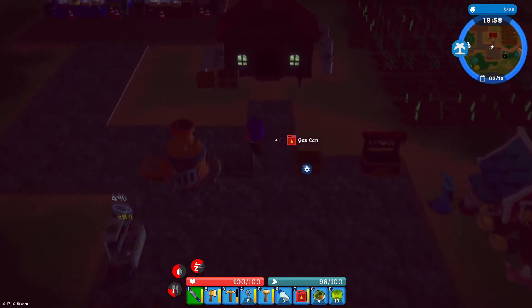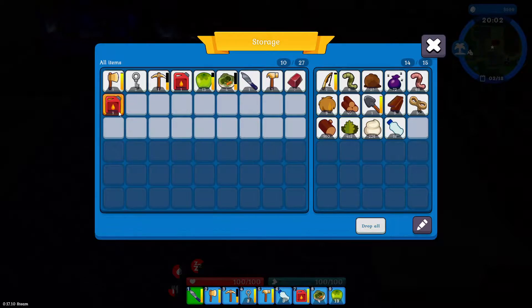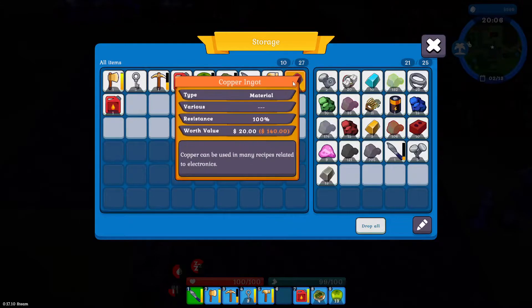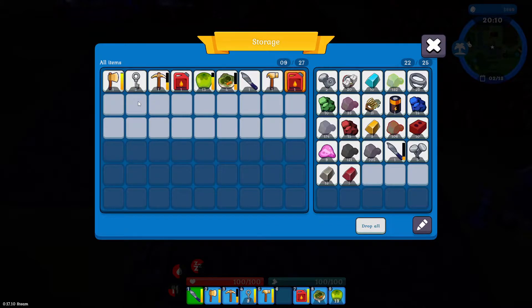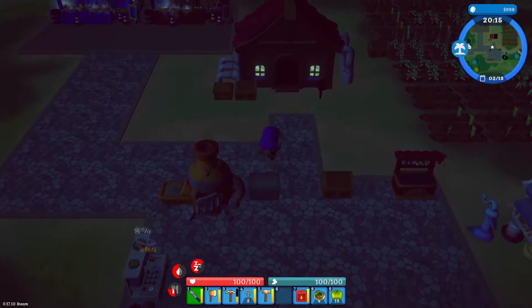We are headed back to that island tomorrow and we are just going to mine everything. I've got some keys on me, I've got tools — I think we're good.